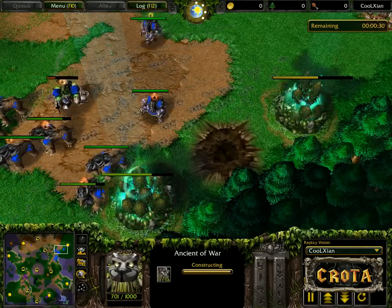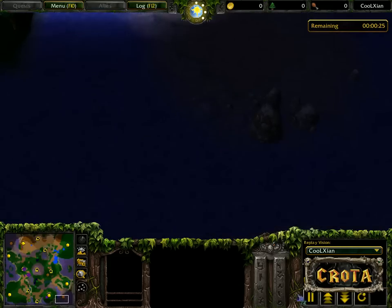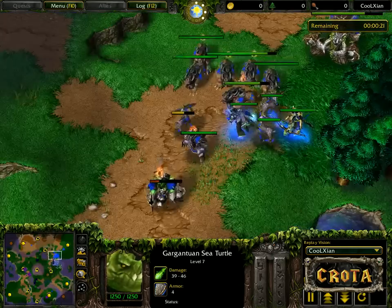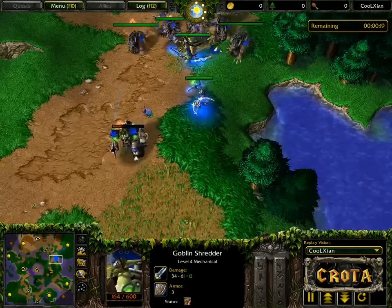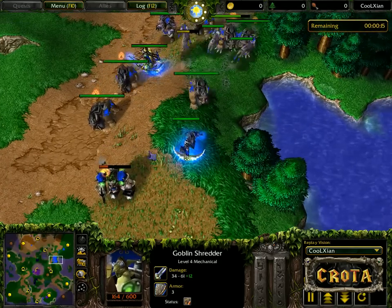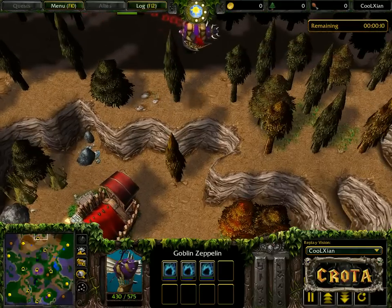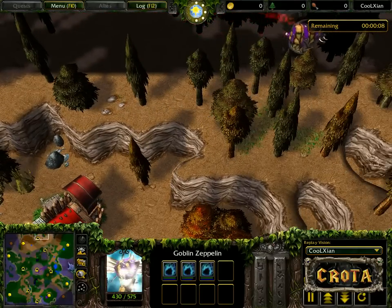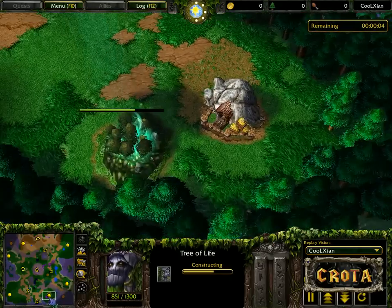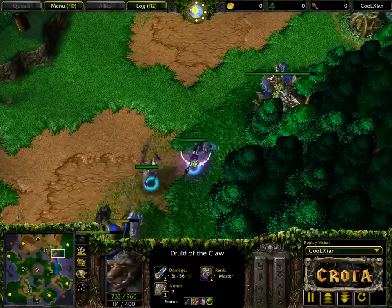Perhaps Czech can try to clear out the gold mine or some creep camps to get back up to 300 gold, but that seems very unlikely. The Goblin Shredder from Czech is actually a very big liability since it cannot be repaired. The goblin zeppelin is overhead looking to drop off units. One Tree of Life is hidden down over here — perhaps it should be hiding all the way back as the Demon Hunter is now coming back over.